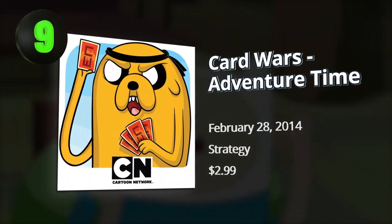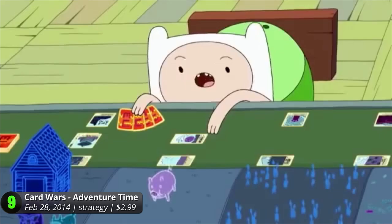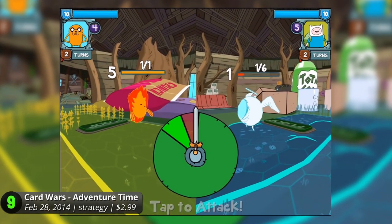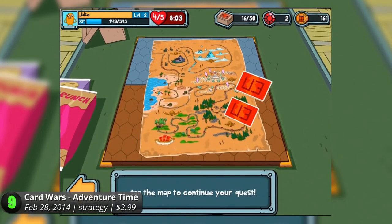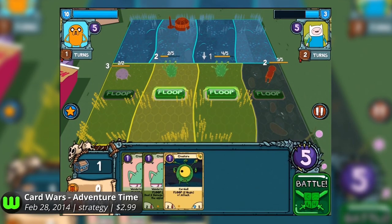9. Card Wars Adventure Time — inspired by the same card game that almost ruined Finn and Jake's friendship. It's a fancy, super complicated, awesome game that's perfect for nerds, adventurers, and unicorns alike. Hang out at the land of Ooo and complete this epic battle of wits. It's unlike any card game you've ever played.